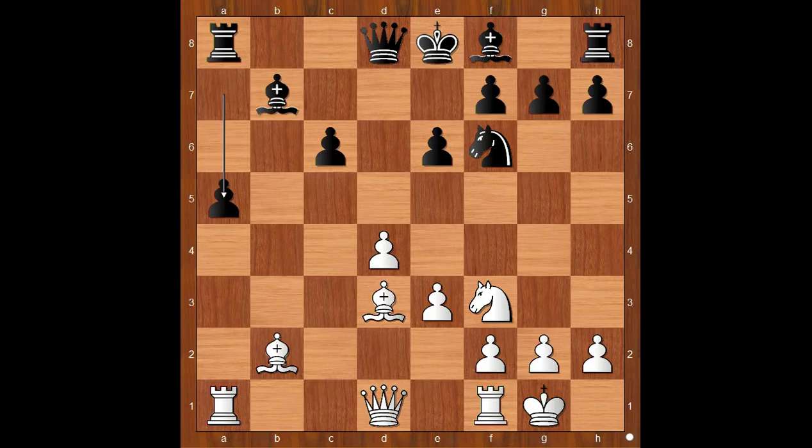We have reached this very, very interesting position. Black is a pawn up. White is ahead in development. Chess experts have given this position to engines and the move chosen by Carlsen is not in the first-choice moves of any engine. What would you do in this position if you had the white pieces? Are you ready to see the move? Carlsen played d5, sacrificing the second pawn.